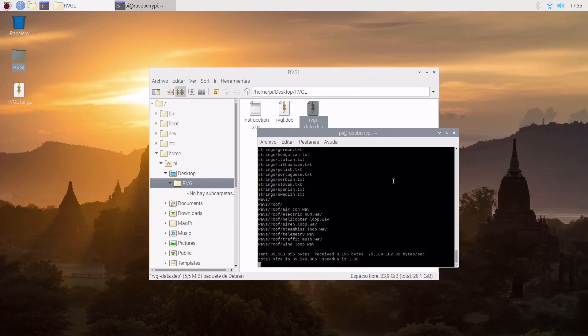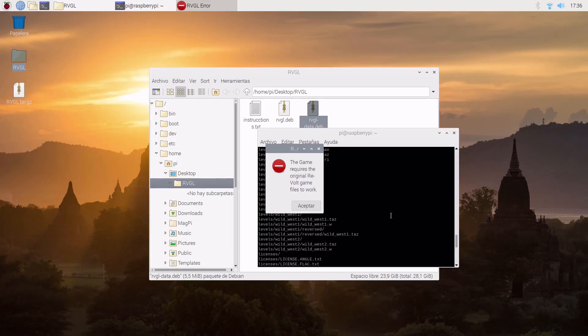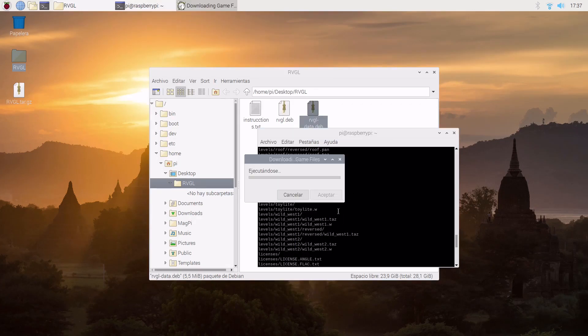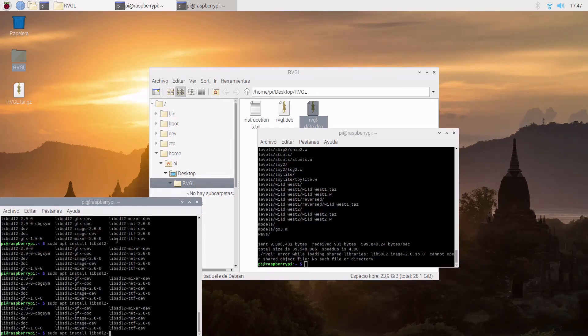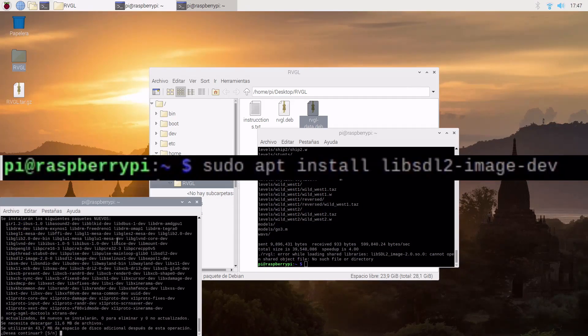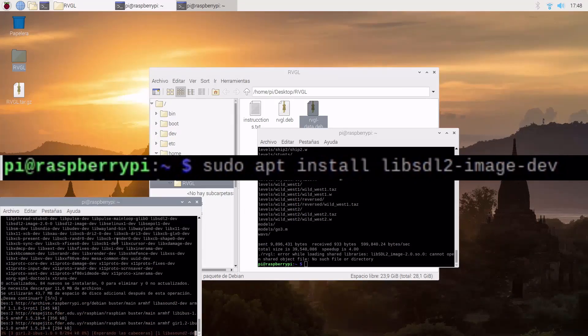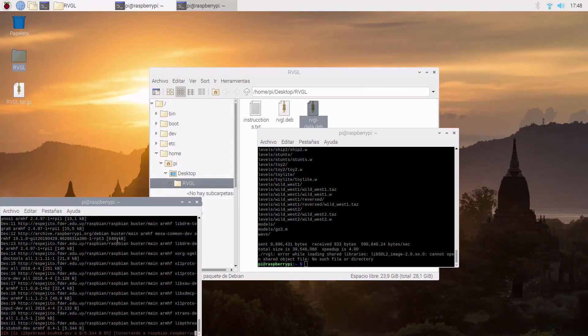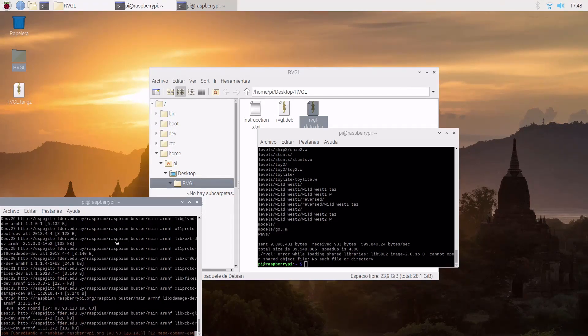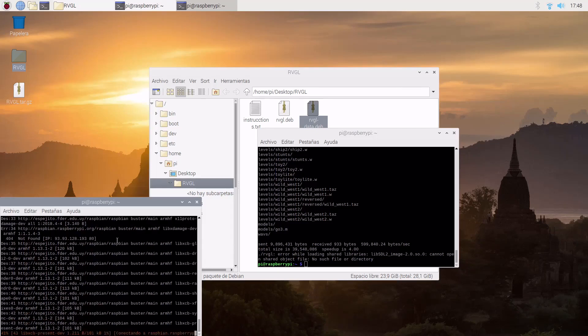We start with hrvgl start, which will download the game, and after downloading it will try to start. It will crash obviously because it doesn't find the proper libraries. So we install the libraries — we use the magic key Tab to find the library packages. Library packages always start with 'lib' and then the name of the library.